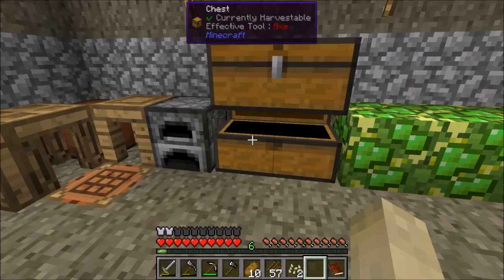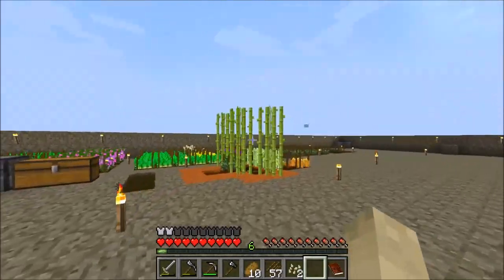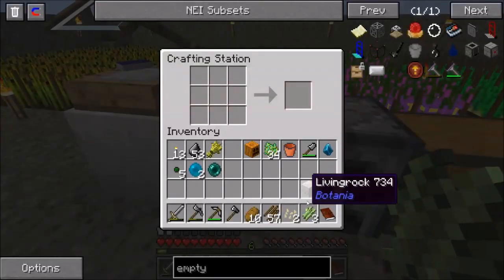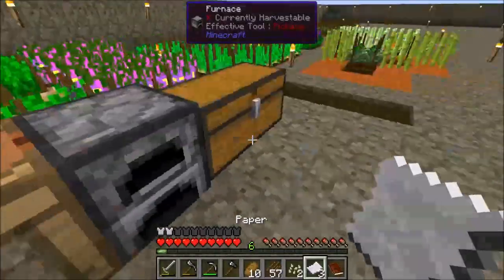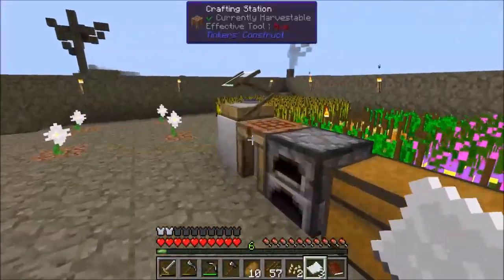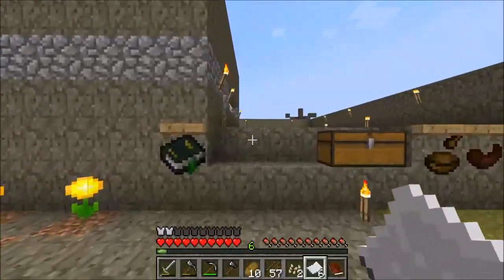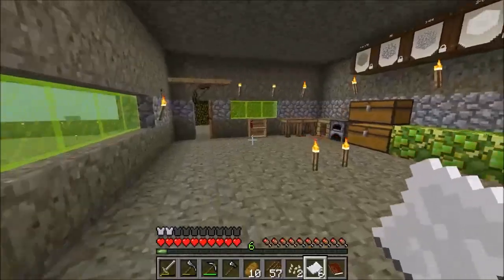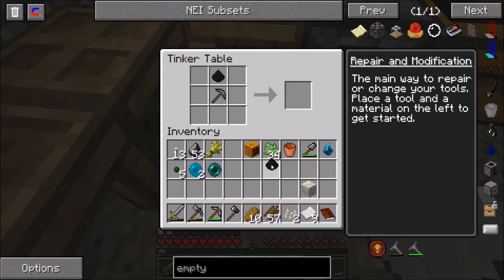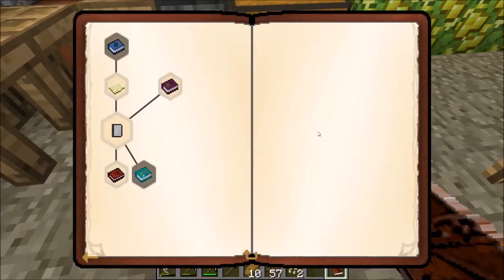It needs eight paper — I only have three, but I do have some sugar canes growing out here. Let's grab these. Every three sugar canes should give us three paper. Let's throw this in the crafting table. There's three more — and there we go, sugar canes. Now we've got six and we've got three more inside the house, so we're good to go. Let's grab these and combine them with the black floral powder — we now have an empty map.